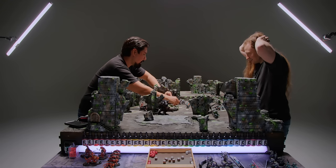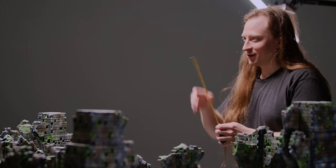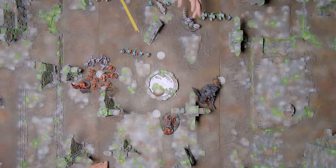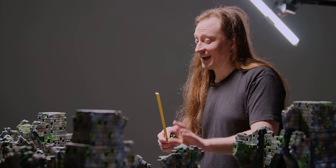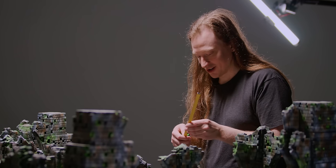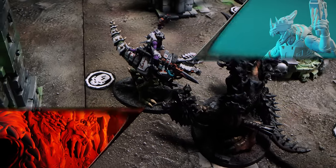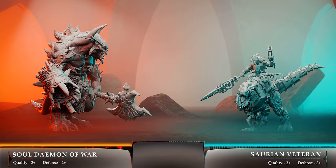Brent is tilted — immediately lost five raptors and the veteran on raptor, all dead. Demons came out of the wormhole hard. Turn two is off to a terrible start. But Brent turns on his inner gamer: the soul demon is the scariest thing on the board and has to go. His crushing jaws did well last turn, so he charges the soul demon with the Tyrannosaur.